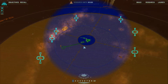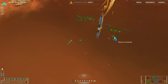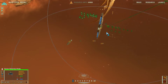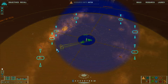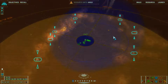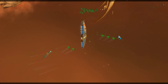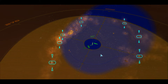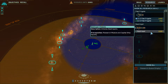First thing I'll do is send my frigates over there. I'll send a sensor distortion probe over here. Resource collector will come downrange. I'll send some corvettes over there and keep my mothership here. Progenitor movers have been located within the cloud. I'll research destroyer technology.